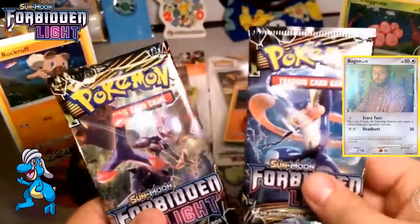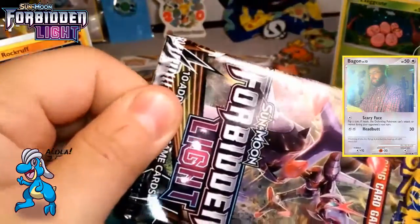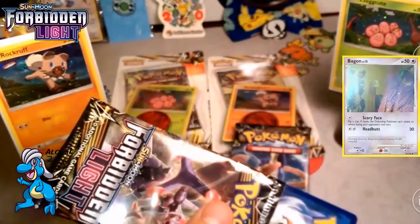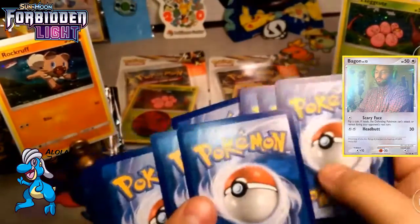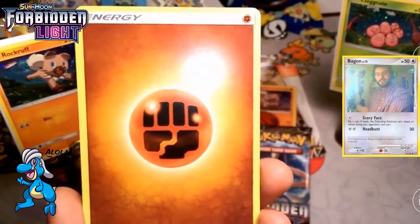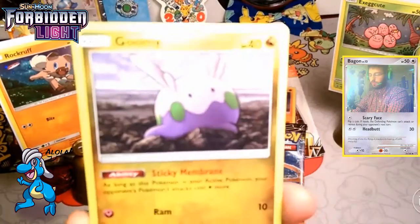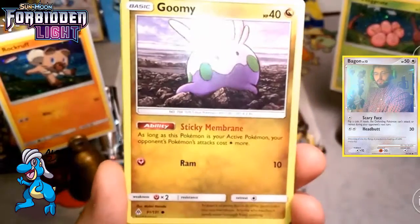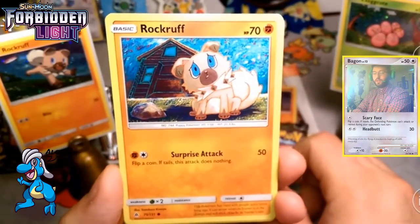The Rockruff pack and Greninja was the Exeggcute pack. We're just going to see what we got inside. Green code cards — here's a Forbidden Light code for you guys; go ahead and tell me what you get in the comment section below. Two, three energy — going to guess a water energy. Oh, it's fighting. That was my second guess since it's the Rockruff pack. Let me throw the coin out of the way. We have the Goomy — the best Goomy in the game — Sticky Membrane. A Rockruff! Speaking of Rockruffs, there's our 70 HP one right there. You guys can tell me which artwork you like better — the Frisbee artwork with holographic running on the field, or the sad one next to a rock between a rock and a hard place.